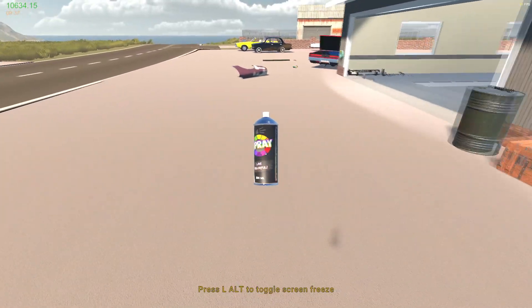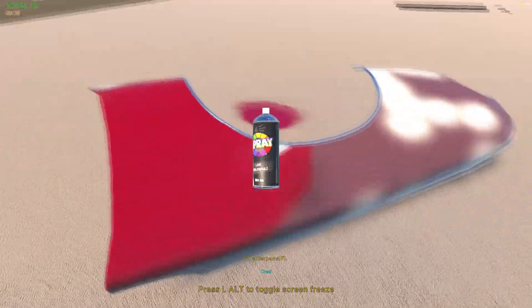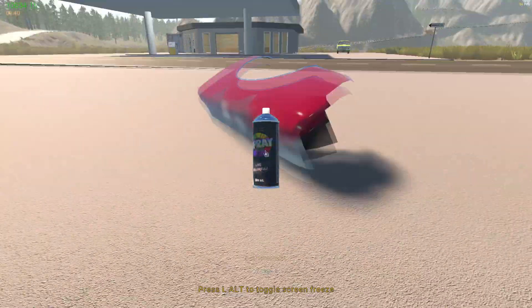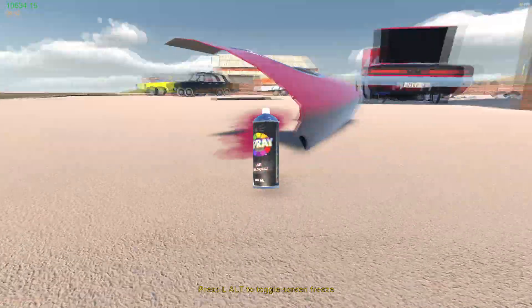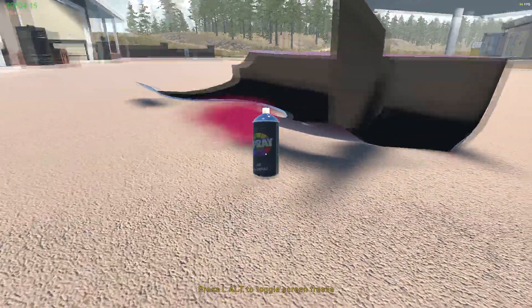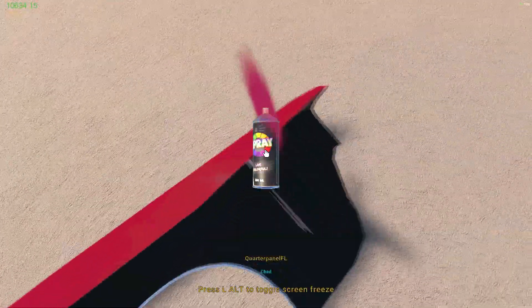Now let's get the colour - brilliant. Now let's paint the panel. Wow, love this colour - awesome. Make sure I get every single part of this so I don't have to come back to it. It's difficult to paint in certain areas which makes it very awkward.